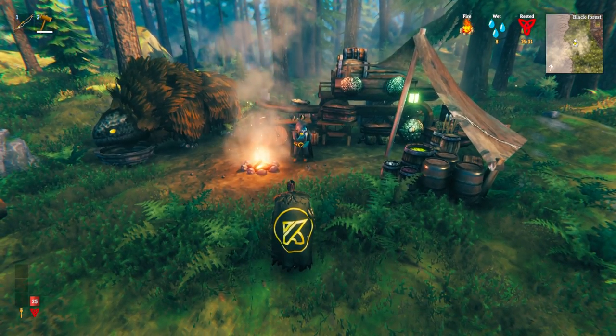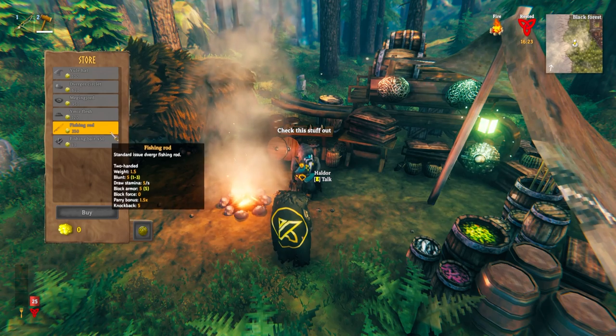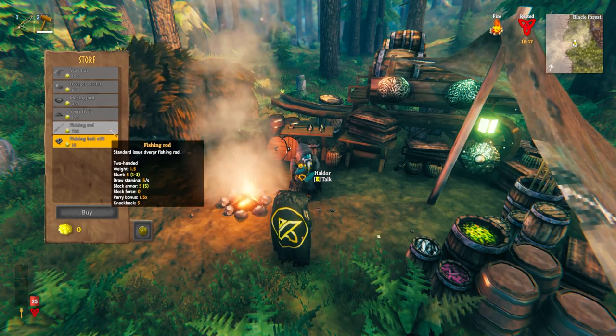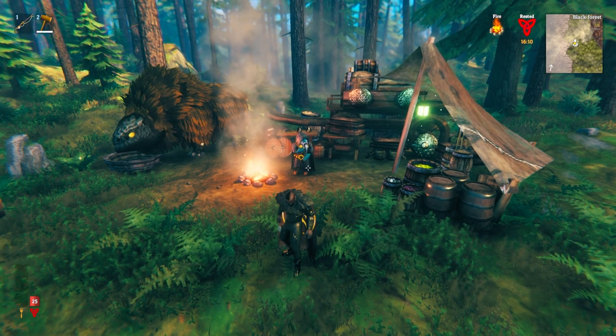To get started with your fishing, you will need a fishing rod and of course some fishing bait — all of which can be gained from Haldor. A fishing rod is 350 coins and 50 of the first type of bait is 10 coins, so 360 coins are required to get you started. If you want a video showing exactly how to find Haldor instantly in your world, I'm going to put a link in the video description.